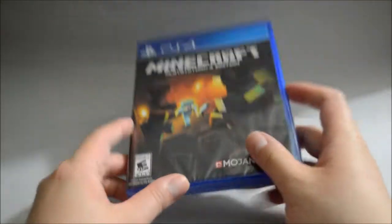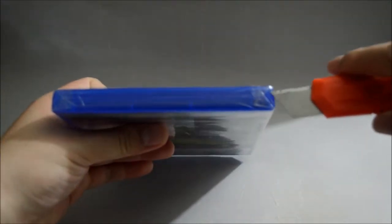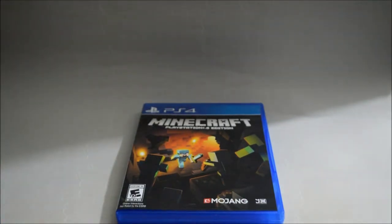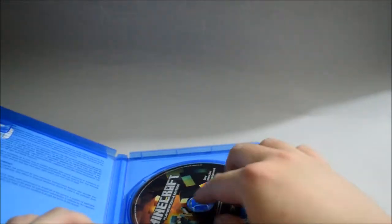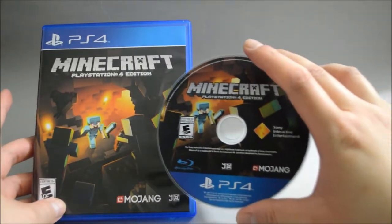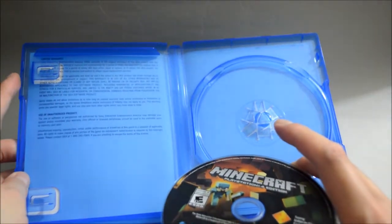So let's just open to see what we have inside. Let's remove the seal. Let's open the case — just a game disc. So let's check the game disc — it's the same as the cover. And behind the cover, it's blank with the limited warranty information.